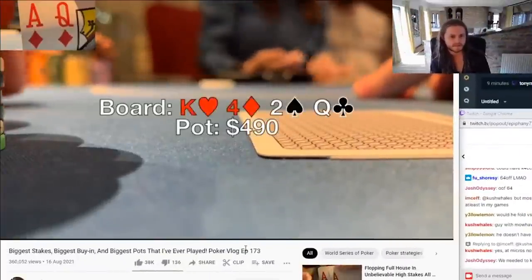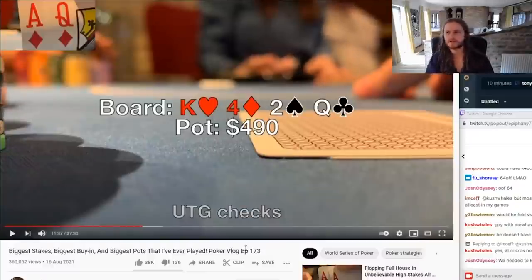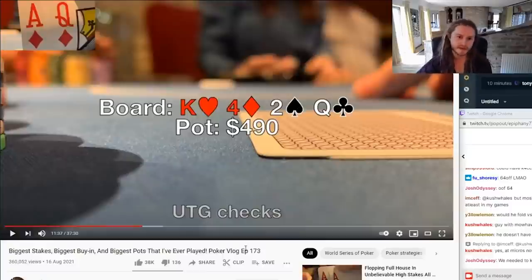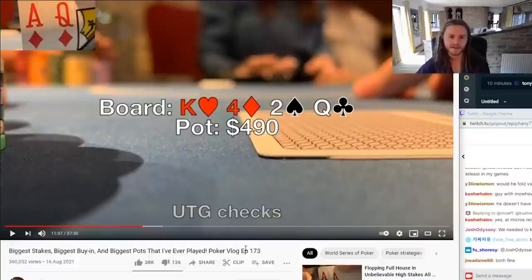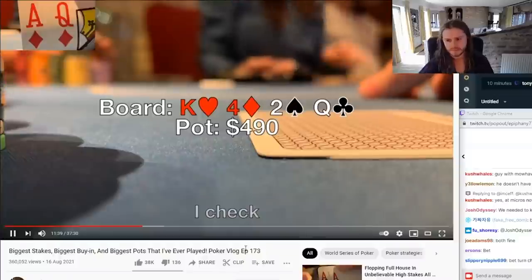The turn is the Queen of Clubs, giving Brad second pair. Villain checks. Brad says he no longer needs to bluff with his hand, so the question is: on the queen, do we want to bet or check? He can see an argument for betting — getting value from underpairs like nines through fives with a small bet around $120, and value from 4x and deuce-x as well. Also, if villain has King-X, which is by far his most likely hand, a bet means Brad doesn't have to face a river decision. Brad checks back for pot control, preferring to get to showdown.